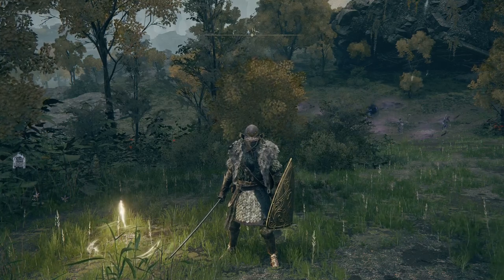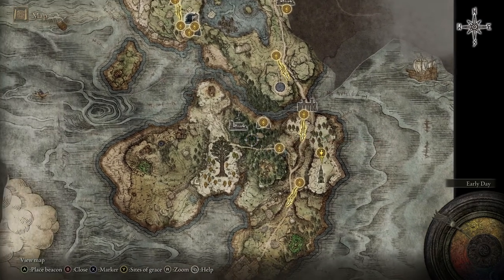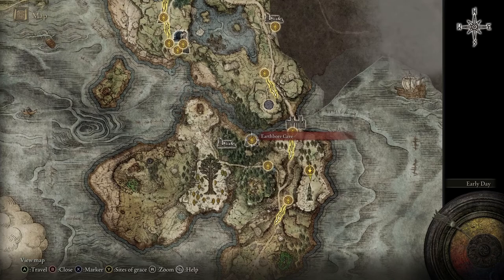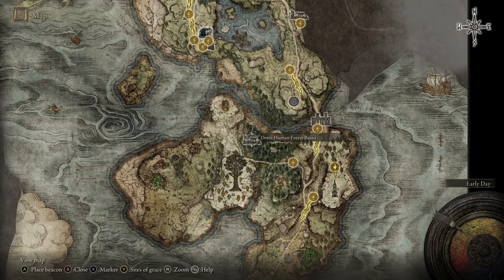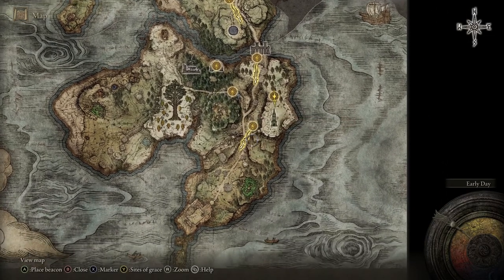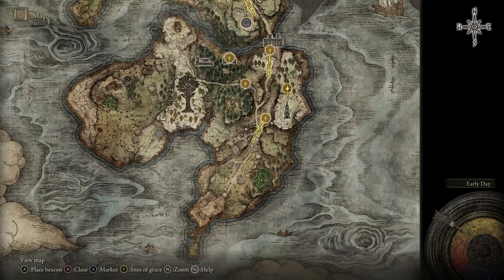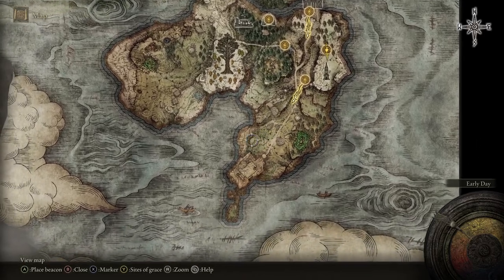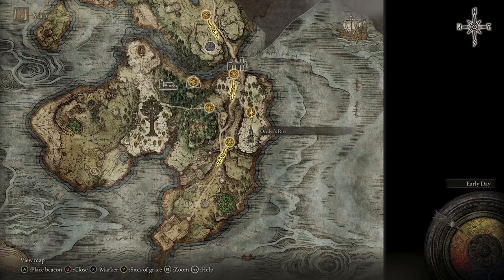Welcome back to some more Elden Ring. In the last one, we entered this peninsula area and traveled around a lot. We went into the earthbore cave, killed the runebear, went over here and fought the demihuman queen — or at least something that gave us the demihuman queen staff. Then we went down this way and fought the Knight's Cavalry. We just barely lost and can't find him anymore. We grabbed the steel down here which gave us the map. We need to go to this castle next. We also came up here and solved a puzzle with some invisible turtles in Ortis' Rise.